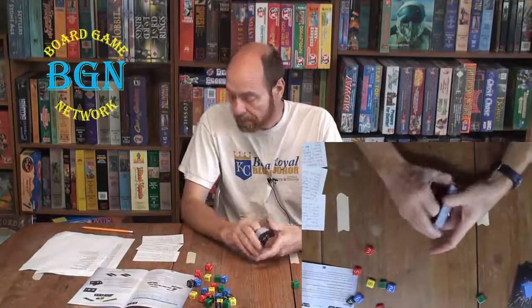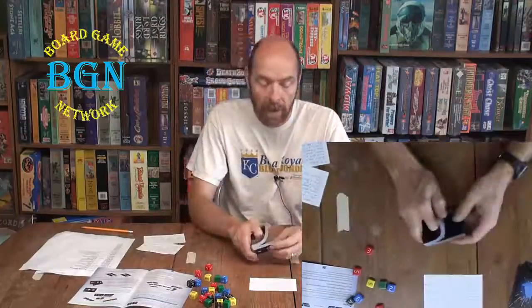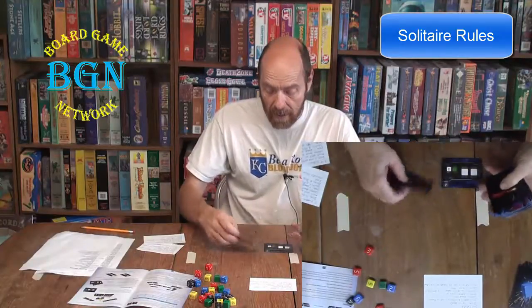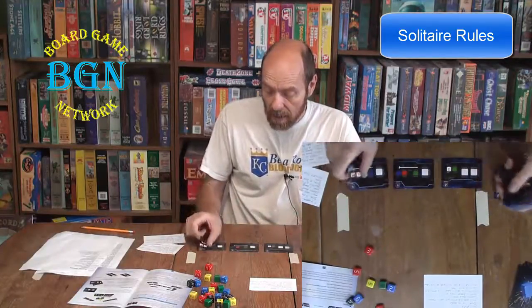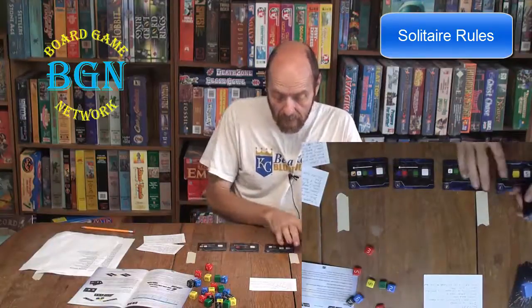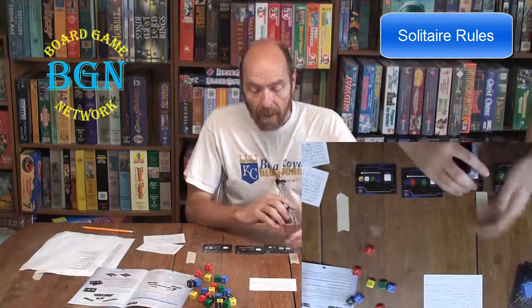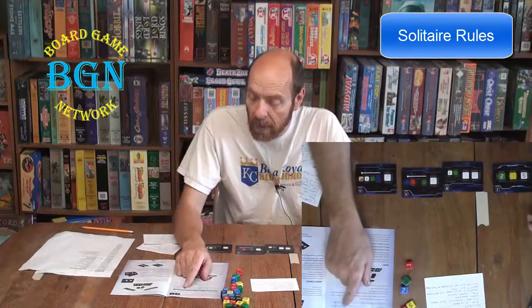That's the basics of the rules. For solitaire play, you shuffle the bomb cards and deal four to your hand face up. In solitaire you need three different numbers across your hand — I've got a three, two, four, and four, so that's three different numbers, which is fine. Then you create the bomb deck. There's a chart in the rulebook showing how many cards to use based on difficulty: training, standard, expert, elite, or insane.